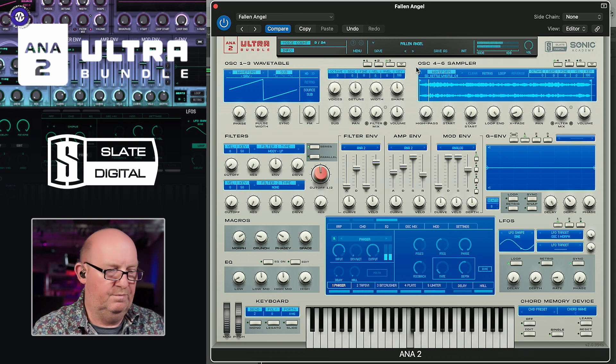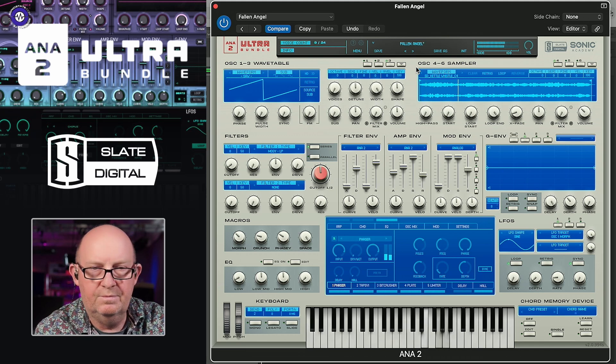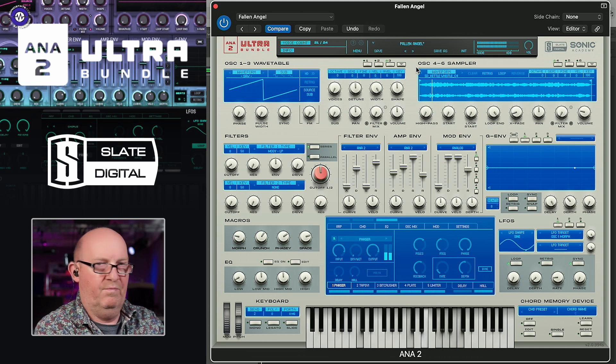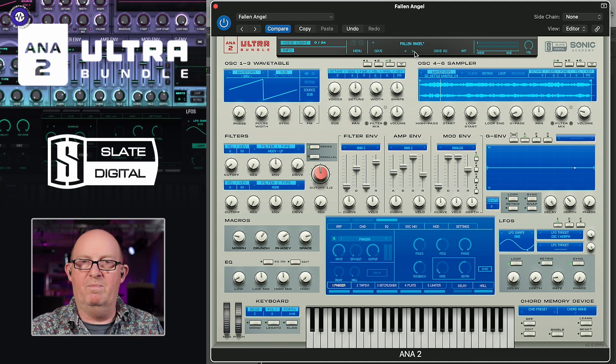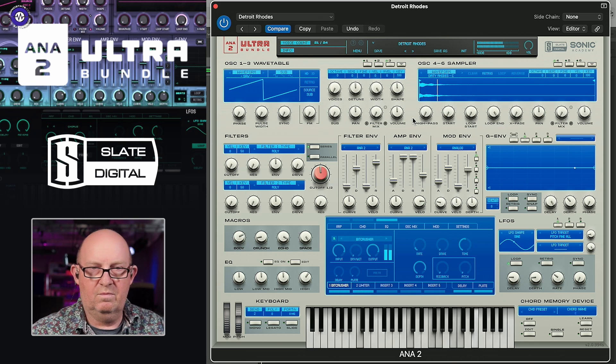Organ Tone — A Fallen Angel. Quite atmospheric, actually. A little bit more of that phasey tone, evocative of earlier samplers with lower bit rates. Detroit Rhodes — I really like the width and the stereo. Start with a bit more crunch. I like that. Nice.